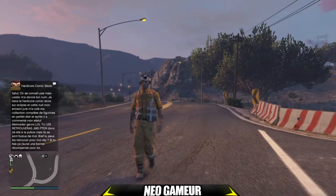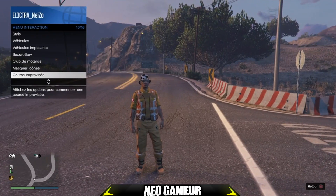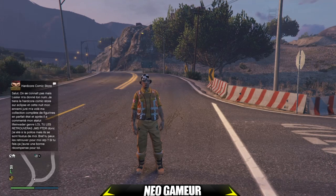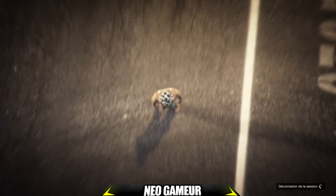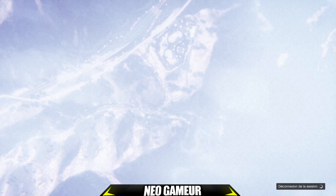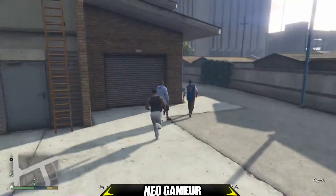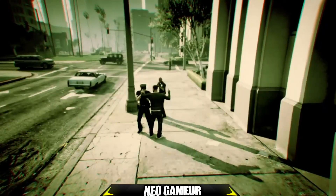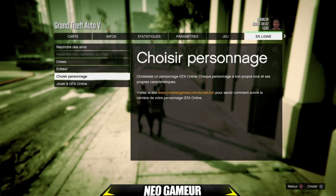Pour commencer, je suis bien en session sur invitation et j'ai bien mon point d'apparition à la toire. Maintenant vous allez vous rendre en mode histoire. Une fois en mode histoire, il faudra que vous attirez la police — il faudra que vous ayez une étoile, pas deux, pas trois, pas quatre, qu'une étoile.